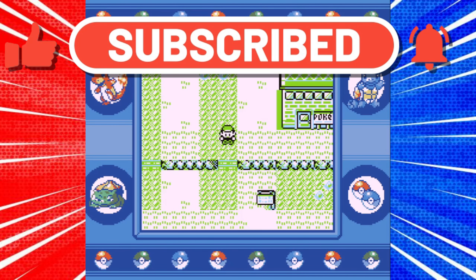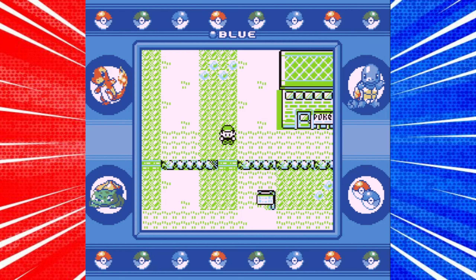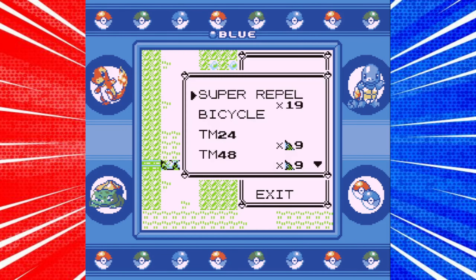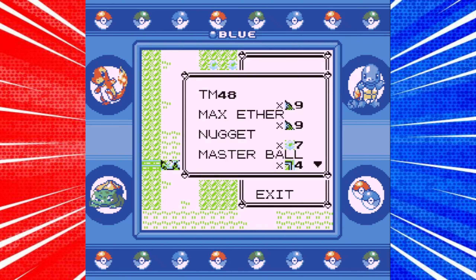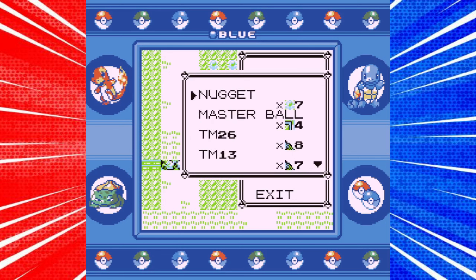You need a Pokemon with Fly and a Pokemon with Surf to begin with in your party. Then you want to make sure that you have at least one Rare Candy in your bag, and it needs to be the sixth item. If it isn't, simply hover over the Rare Candy, click Select, go to the sixth item in your bag, click Select again, and now you will see that the Rare Candy is the sixth item in your bag.